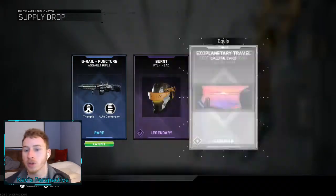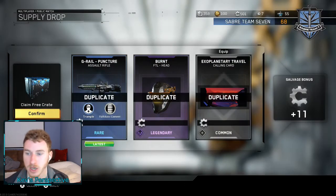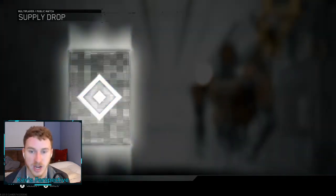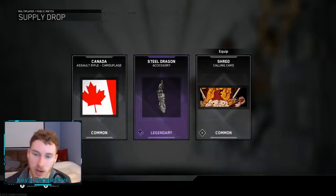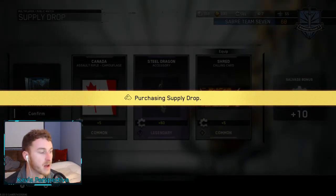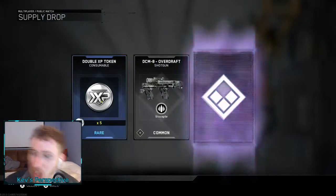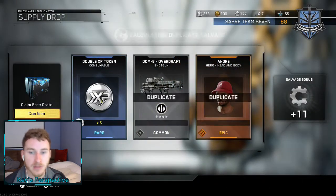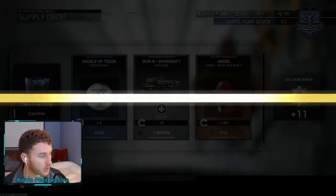We got the G-Rail Puncture, which I already have. I believe those are all duplicates straight across the board. Just trying to gain some more salvage so we can open another Resolution Hack at the end. We got Canada, Steel Dragon, and Shred - all duplicates confirmed. Five more remaining. Double XP token, and we got Andre Hero Head and Body. I believe I have that, so I now have 363 double XP tokens.